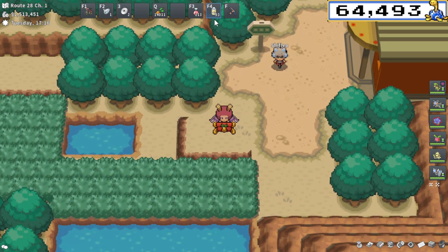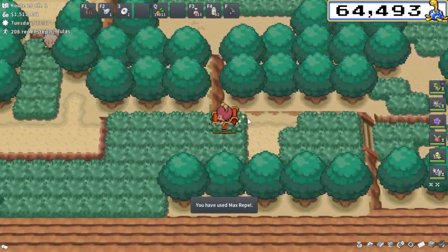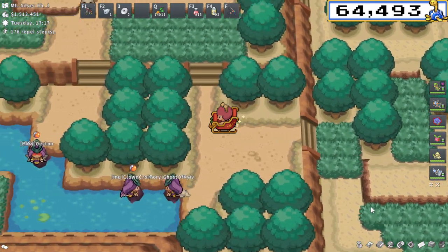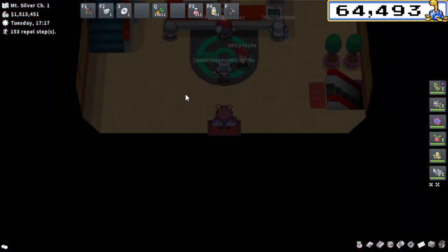This first location is pretty easy. I'm going to pop my Max Repel. You pretty much just follow this path in pretty much any way possible, taking that bottom left path. The most bottom left path is going to be the way to get to the PC, and it's right here. That's really quick and easy.